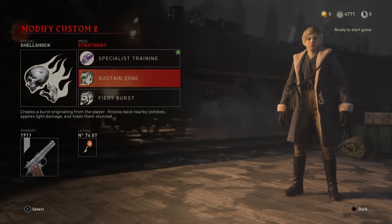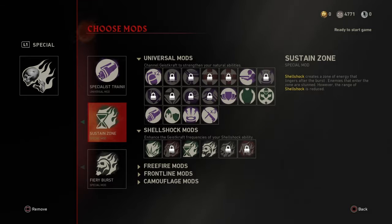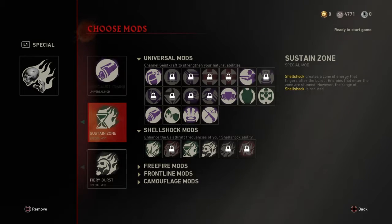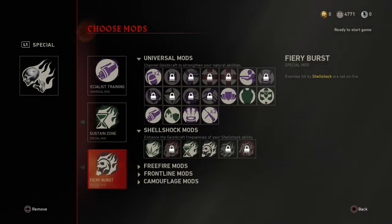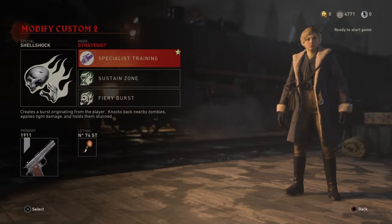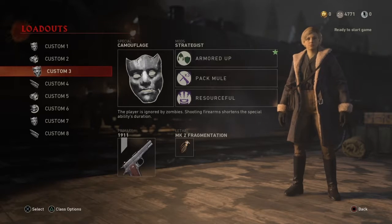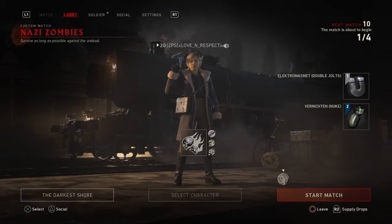With specialist training, stay in zone — which means staying in the same spot for a longer period of time — and then you get the burst one to set them on fire. Once you have those three, you don't need the specialist training, but I highly recommend it just to fill it up quicker. So let's get to it.